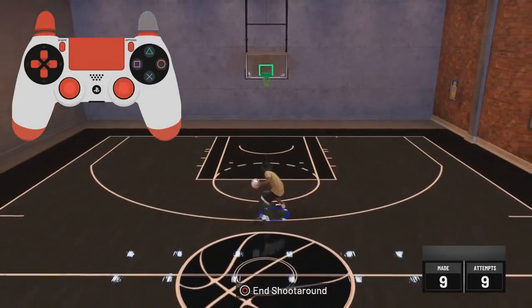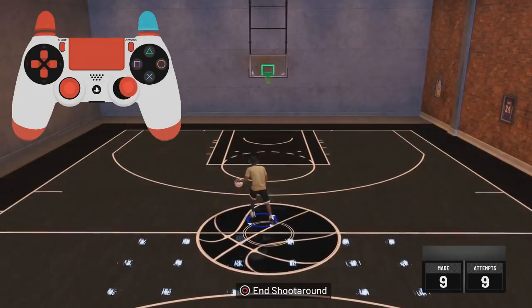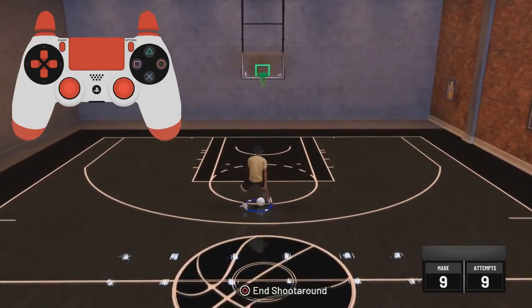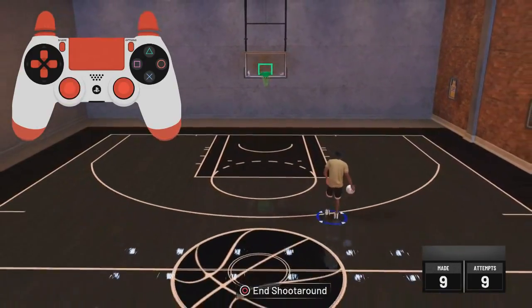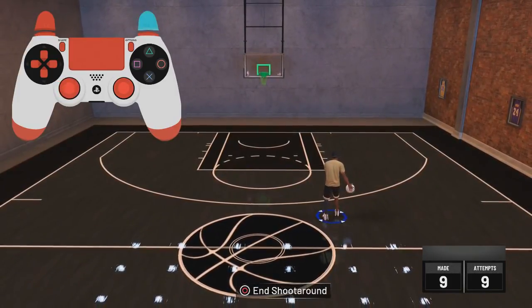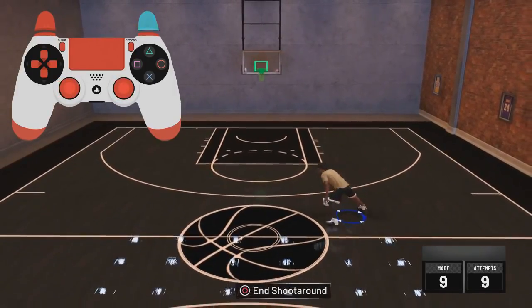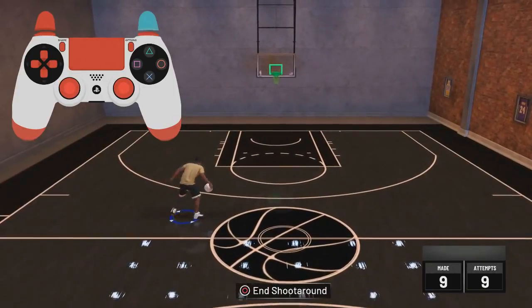If you don't get it, just watch the hand cam over and over again until you get it. Once you get that part down, all you want to do is flick the right stick up without holding anything. You can do a moving dribble size-up or a behind the back out of it — anything out of that move. That move is a killer.